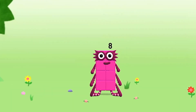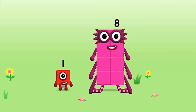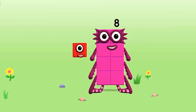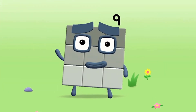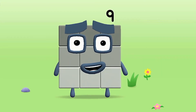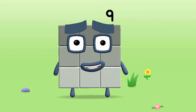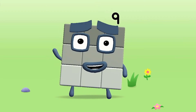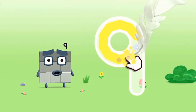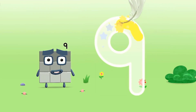You're about to meet Number Block Nine. Can you add one to eight and make Number Block Nine? Drag Number Block one onto Number — well done! This is Number Block Nine. This Number Block is made up of nine blocks. I am nine and I feel fine. A loop and then a downward line — that's the way to make a nine.